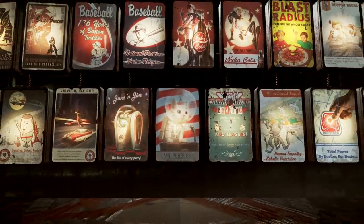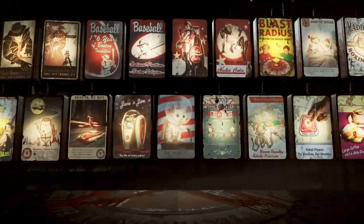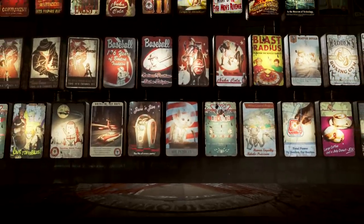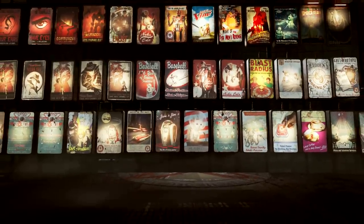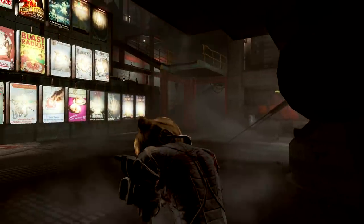To bring your new art to light, you have to connect most of the new posters to wires and connect them to a power source. It really gives you a reason to visit your settlements at night sometimes.